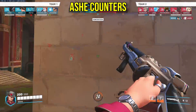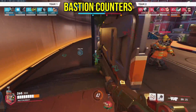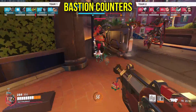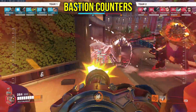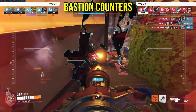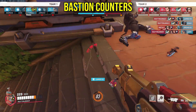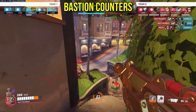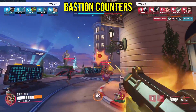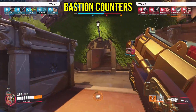Bastion, the noob stomper of a pick. Honestly, any hitscan pick, and even Sojourn who can easily farm rail off him, can melt Bastion's mega hitbox. The counter to Bastion is more of a playstyle thing rather than hero-specific. As long as you can play defensive during Bastion's turret cycles, you're pretty much good to go. Any hero can pretty much kill Bastion if he hasn't got turret form — unless you're Lifeweaver, because that hero's trash.